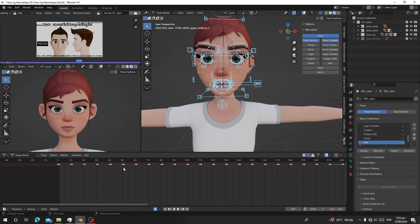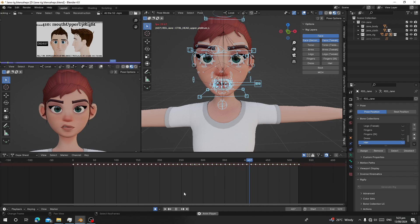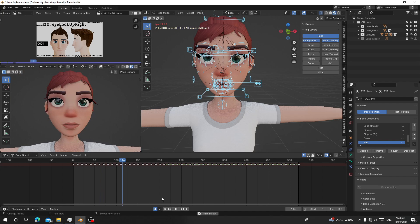The last pose is the 'tongue out'. That's the last pose. If you don't have time for it, it doesn't matter. Now we are going to convert all this animation into shape keys using an add-on.